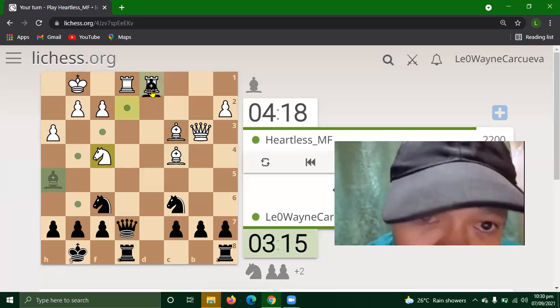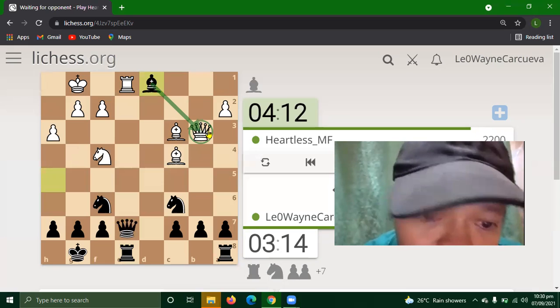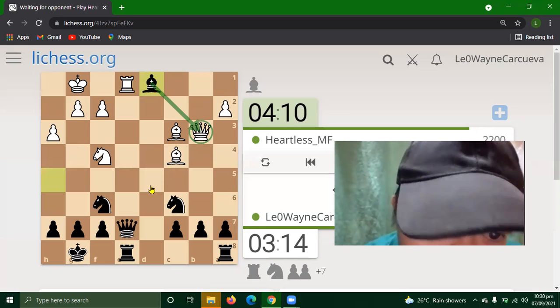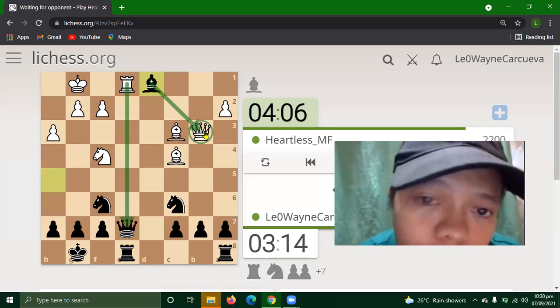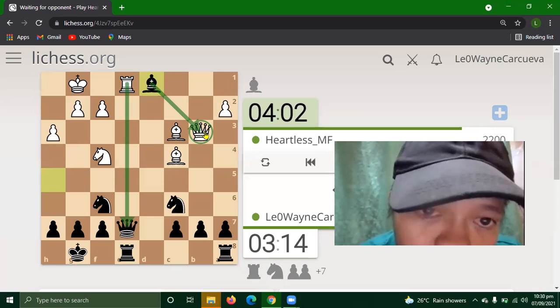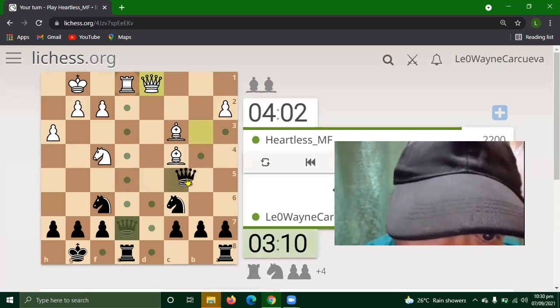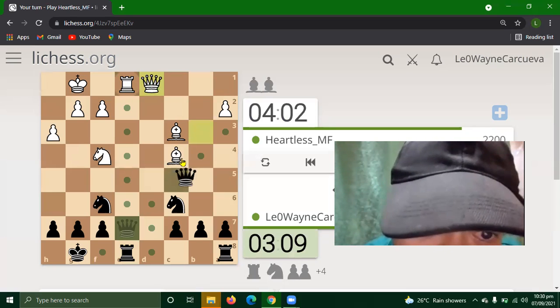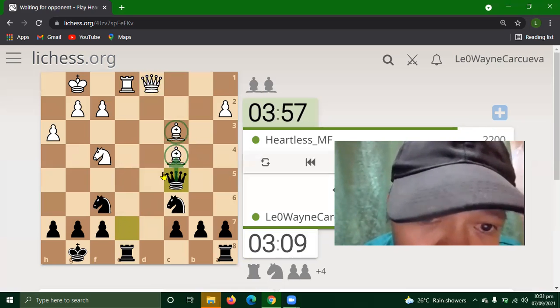I will attack, still attacking his queen. Let's catch her queen. We can still capture the queen on b3. And then we can put some attack on his bishop, and also this diagonal.